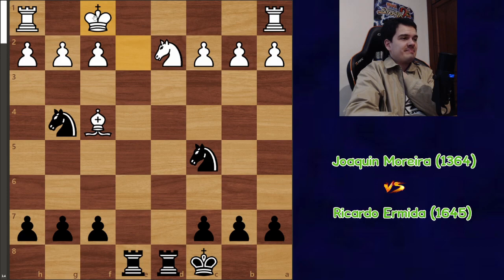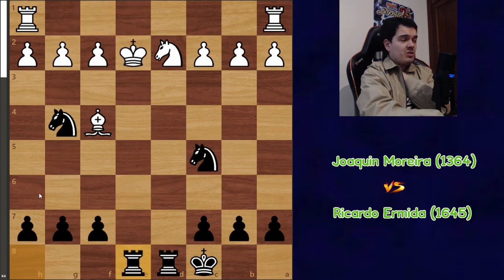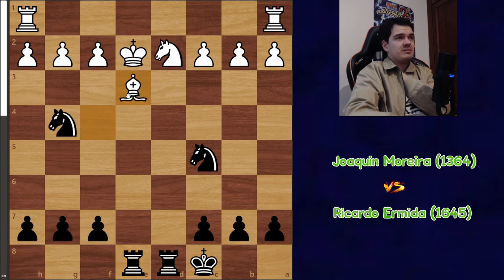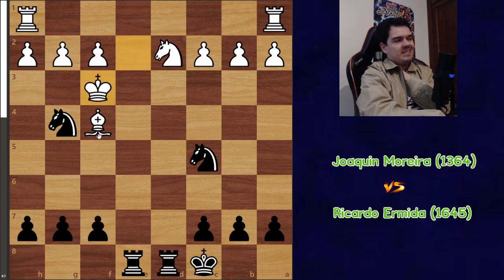I just give a check on e8, very natural. The problem with king e2 is that white is not really in time to play king f1, because that would just lose on the spot — knight e6, and the bishop protecting that knight doesn't have squares to keep itself alive on this diagonal, so that wins a piece and the game. My opponent is kind of forced to play king f3 or bishop e3, but bishop e3 looks horrible — just f5, threatening f4. My opponent plays king f3, but this king is just in no man's land.